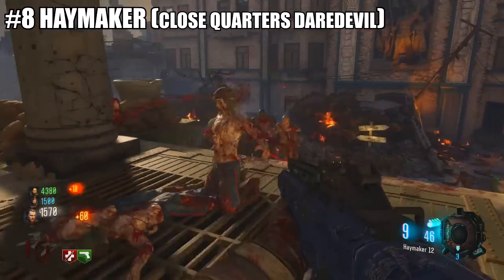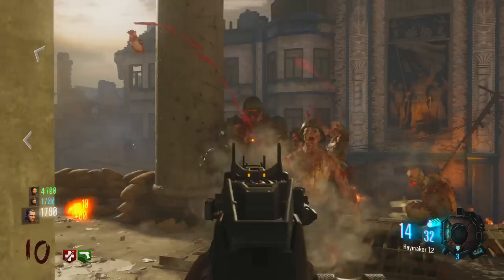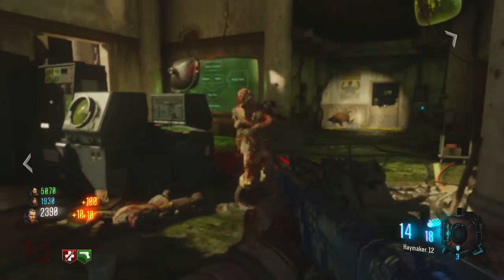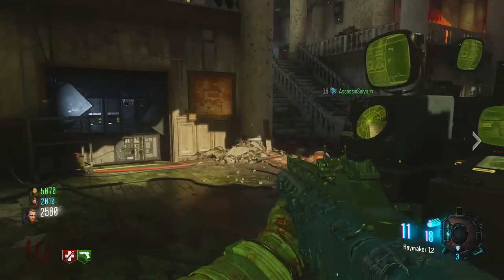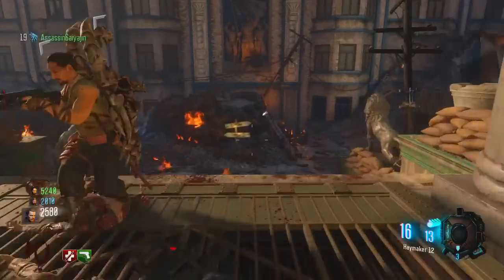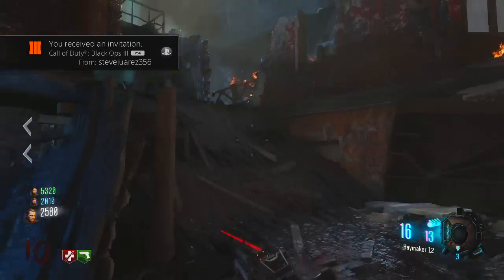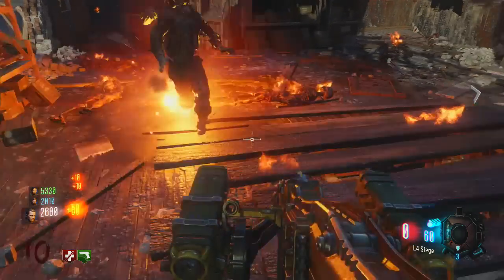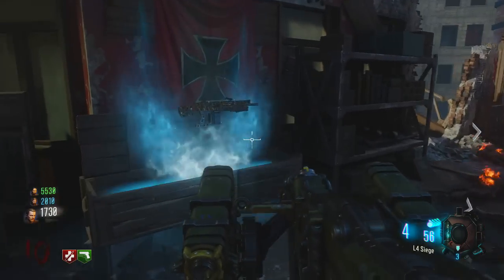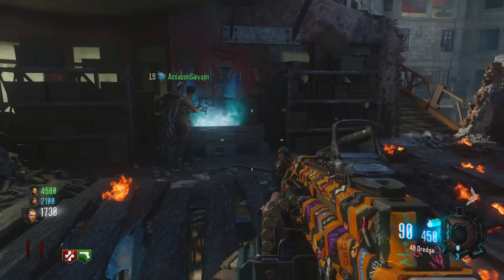At the number 8 position, we have the beast known as the Haymaker. This is a complete killing machine at close quarters — that's where you want to use the Haymaker, at close quarters. It's not very good for training, it's not very good for camping, because you will burn through ammo very, very quickly. So I like having the Haymaker in my pocket if I am using Mule Kick, just in case I need to run through the map, through those deadly corners where zombies like to appear in front of you — tight corridors. If I need to go to the other side of the map to revive a teammate, I'll just pull out the Haymaker. Any zombies coming around the corner trying to surprise me will get instantly destroyed, insta-melted. Only for when I'm traversing the map, going around those deadly corners.